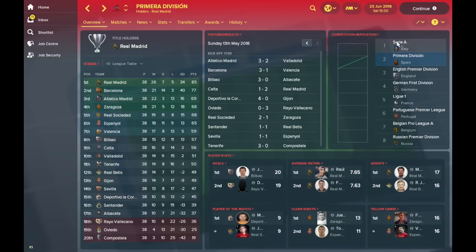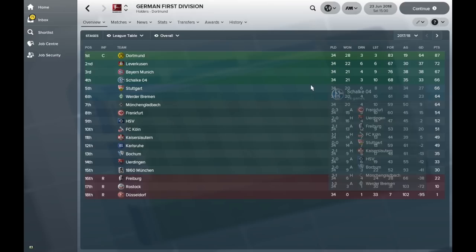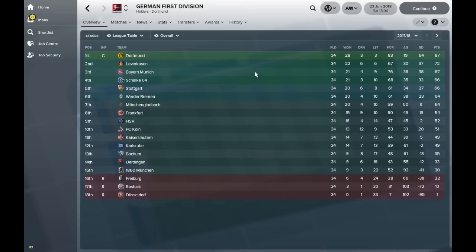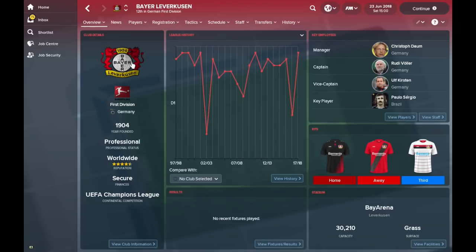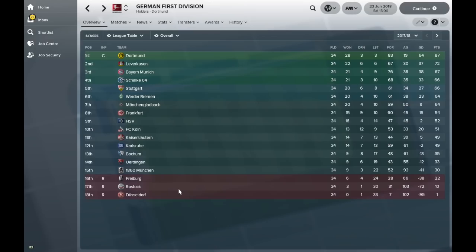In the Bundesliga, it was Dortmund who won the title 15 points clear of Bayer Leverkusen, with Bayern Munich 20 points behind Dortmund. Dortmund's senior squad had a lot of valuable players — Möller, Sammer, Riedle, and others with values over 30 million. Leverkusen finishing above Bayern Munich is interesting — they did have a great team around the late 90s and early noughties, with Rudy Völler at the bottom of their lineup.